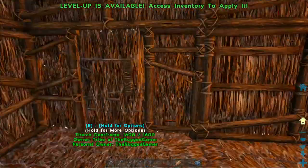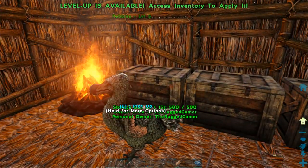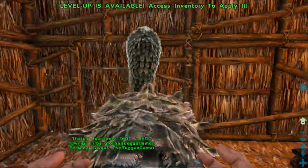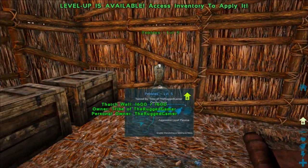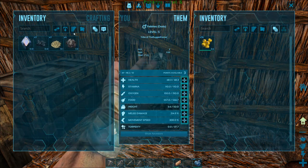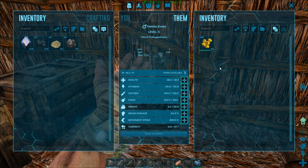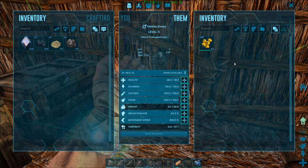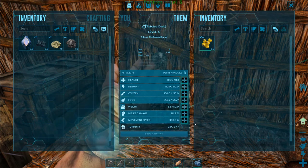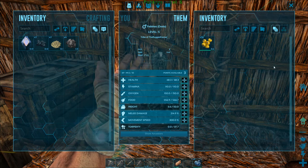Dinosaurs eat food just like you do in the game. Depending on what type of dinosaur you have will determine what food they eat. A dodo is a herbivore so it's going to need berries. Hold E on a dodo to access its inventory. I've taken out the medjool berries and replaced them with amarberries - it doesn't matter what berries you put in, he's going to stay nice and healthy. When his food drops down, he'll take a little bite out of his berries.